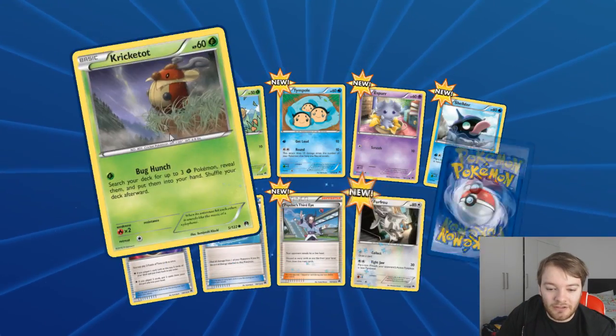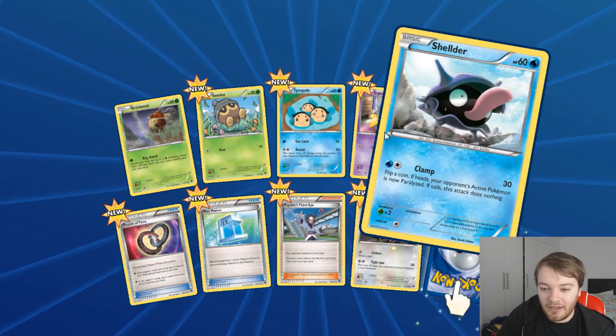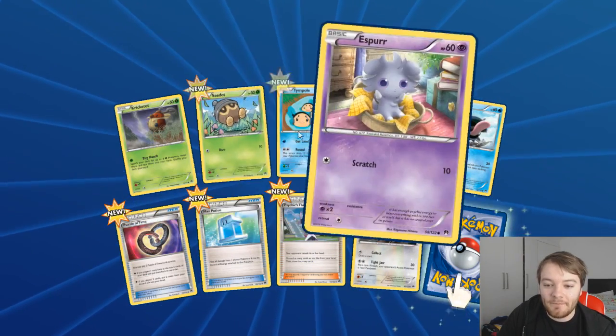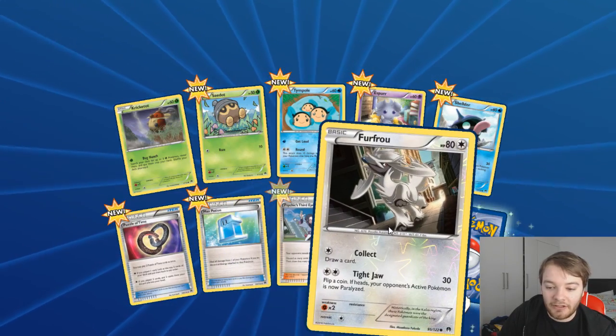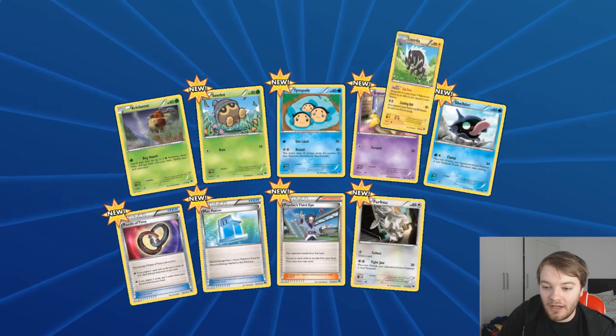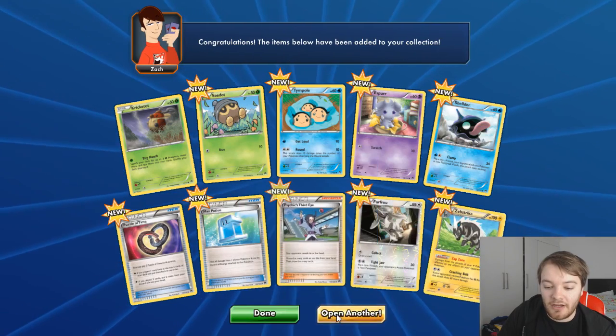Oh, lots of Bunnelby - I've got lots of those in real life. Bunnelby, C-Dot, Timpole, Effort, Shellder, Puzzle of Time, Psychic's Third Eye, Foe and Zebstrika.